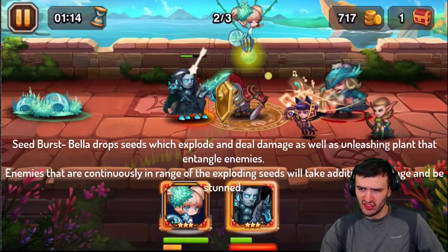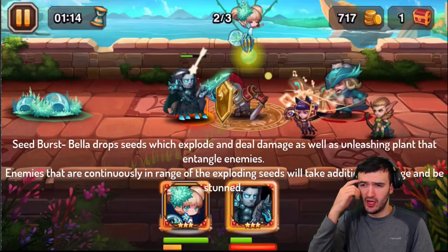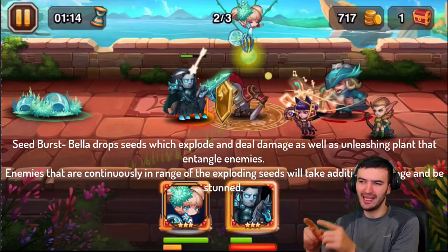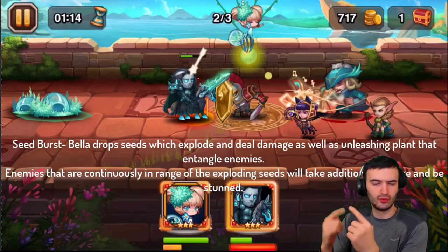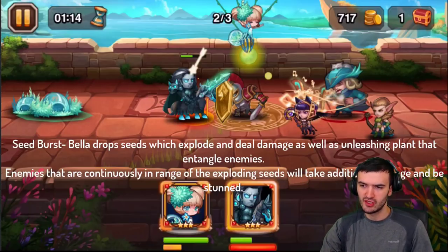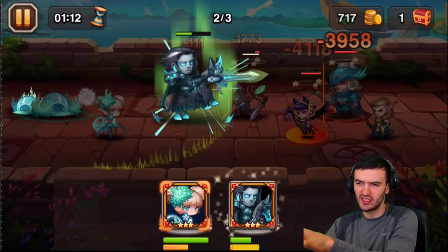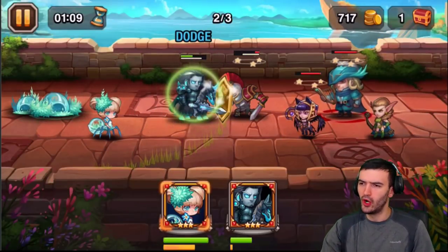This is her fourth ability — Seed Burst. She goes on top of your enemy units and drops a seed that explodes, dealing damage as well as unleashing plants that entangle enemies. Enemies continuously in range of the exploding seed will take damage and be stunned. The more she can hit your opponent — this ability kind of wants your enemies to move around, but her ultimate will damage them if they do. So it's unbeneficial for them to move around. Her abilities work really well together: if your opponents aren't coming to your side of the field, they won't be affected by her nest, then this ability stuns them. Boom — seed bomb, stuns three heroes right there.